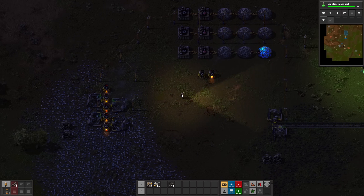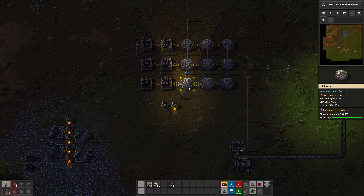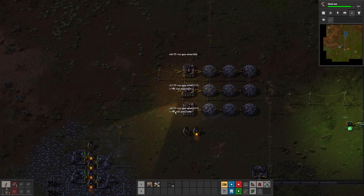The logistic science pack is the last research I can get with just red science packs. Our direct insertion science production has done its job, so it's time to deconstruct.